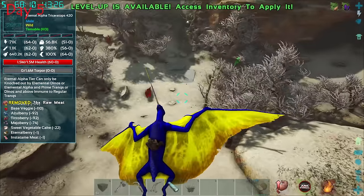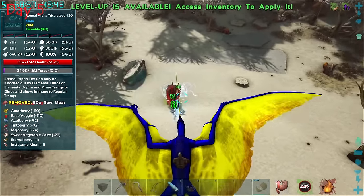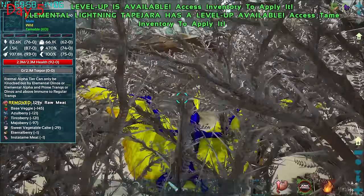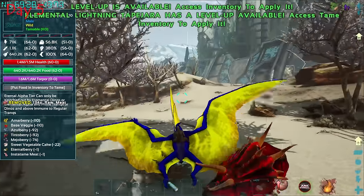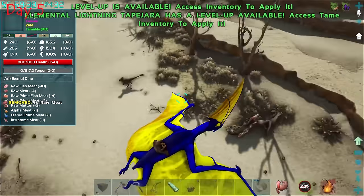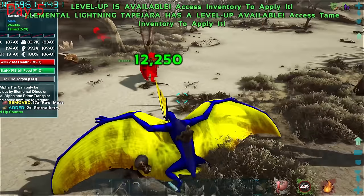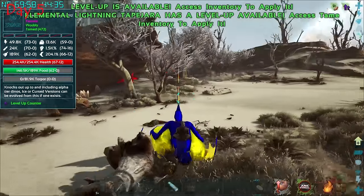After that whole fiasco, I took a peek outside the city and came across an alpha trike that only needed one eternal berry to tame. I knocked it out — and then spotted another one, an even higher-level one! I decided to knock out both of them. This guy is a beast — let's see how much damage he does. Already at alpha tier, that's a really quick start.